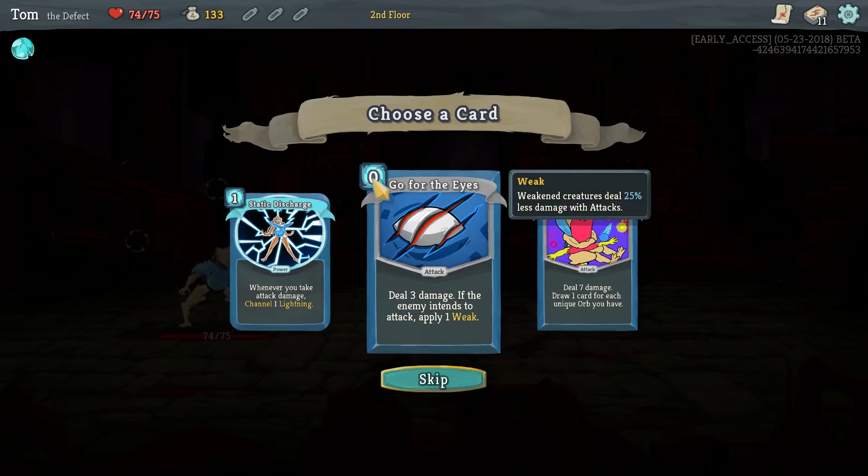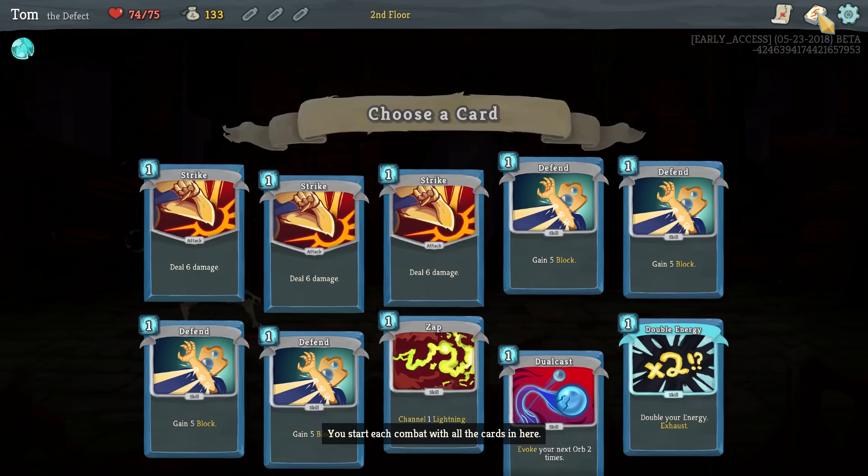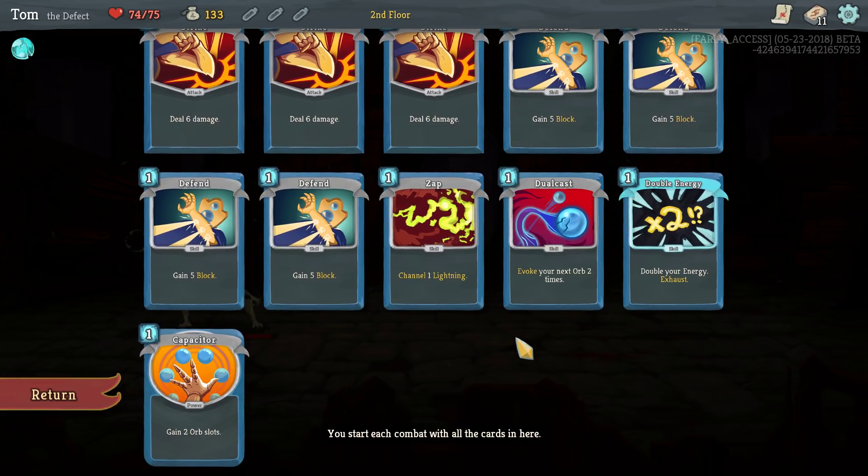This one I've never seen before — Compile Driver. Deal seven damage, draw one card for each unique orb you have. So the more different orbs you have, the more cards you get, and you deal seven damage. It's pretty good — if you have any orbs at all, you get to draw a card. Seven damage and drawing a card is pretty nice. What I love is things that summon orbs, and if we can find anything that increases my focus, I'll absolutely go for that — I'll explain what that is when we get to it.